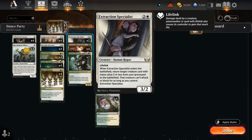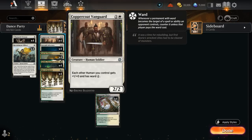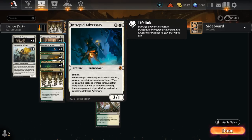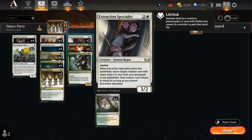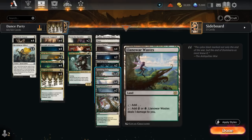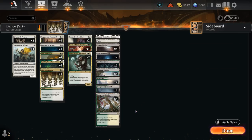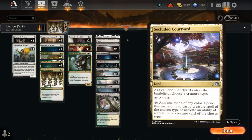Extraction Specialist is another nice three-drop we can find with Recruitment Officer; it returns a creature with mana value two or less from our graveyard when it enters. That creature cannot attack or block as long as we control Specialist, but it doesn't really matter if we're getting back Katilda since her ability to tap for mana is still relevant and she can still pump the team. The same is true for Coppercoat Vanguard or Intrepid Adversary, which can still pump the team after spending extra mana. Getting back Officer still lets us activate the ability, so Specialist is perfect here. The mana base is where this deck suffers, since we have to play twelve pain lands with Caves of Koilos, Llanowar Waste, and Brushland — but that's a necessary evil since we only have the one fast land.